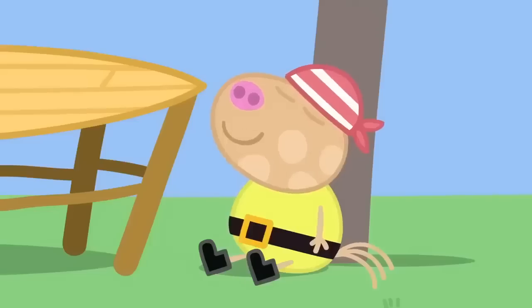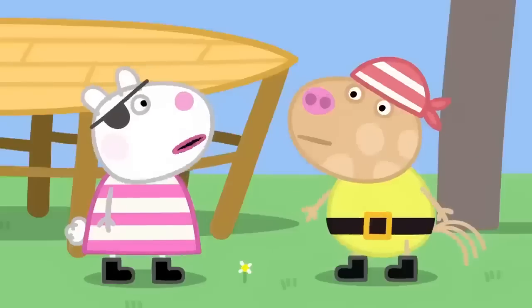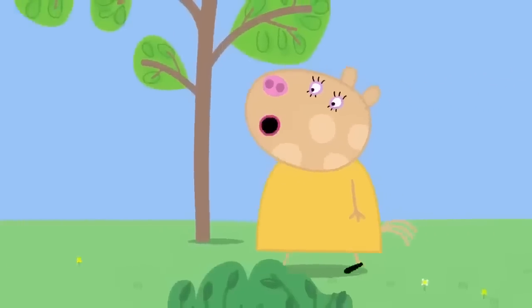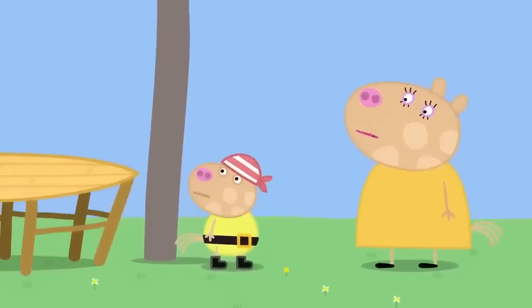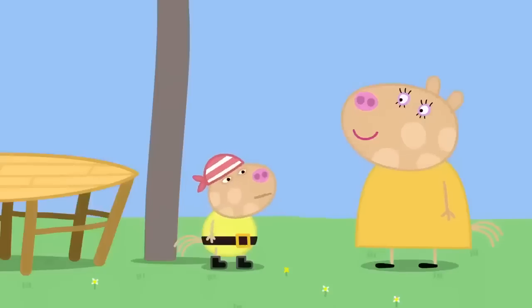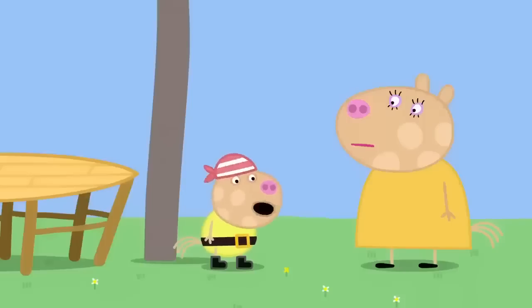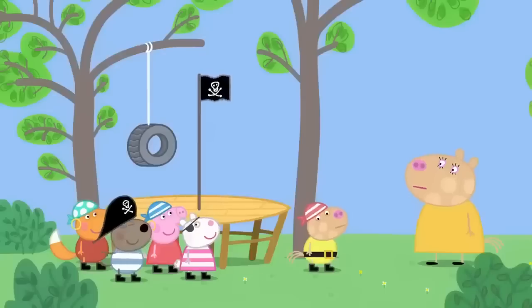Pedro has fallen asleep again. I'm awake! Pedro, don't you wear glasses? Mummy Pony has come to collect Pedro. Who goes there? I'm your mummy, Pedro. Pedro cannot see very well without his glasses. Where are your glasses? I don't know, Mummy. When did you last have them? When we put the treasure into the treasure chest. What treasure chest? The one we buried in the garden. Pedro's glasses are buried in the garden.